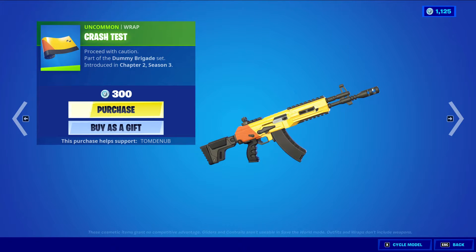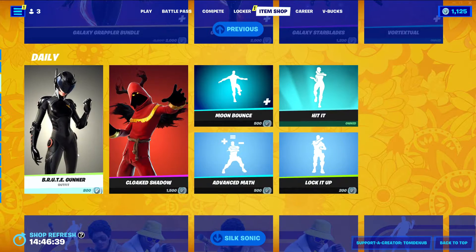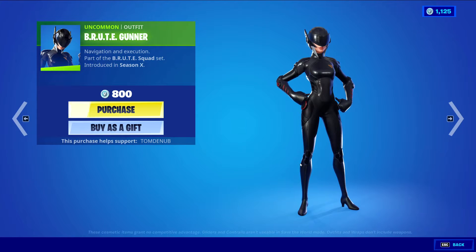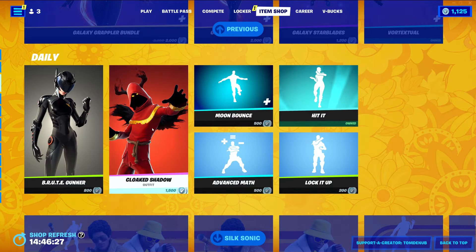We have Crash Test, an Uncommon Wrapping at 300 V-Bucks. Then we have Brute Gunner, an Uncommon skin at 800 V-Bucks. I'm surprised this skin hasn't gotten a secondary style — it's kind of a popular skin, and most of the other popular skins get a secondary style, but this one hasn't.